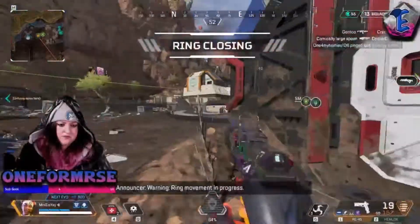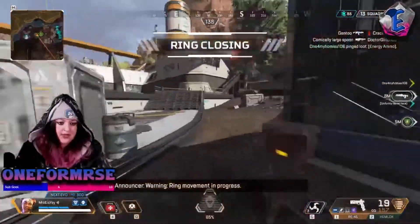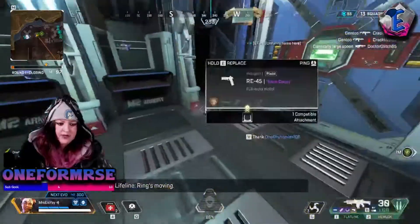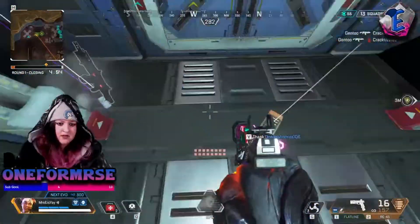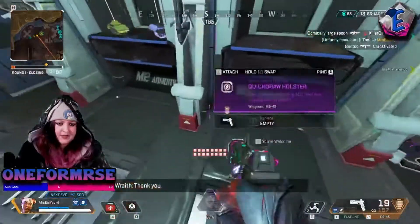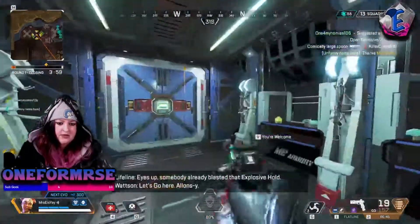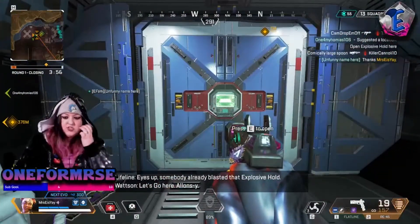That is the lore reason behind having the explosive holds all over Kings Canyon. I thought it was a really fun way to introduce them instead of sticking with the bunkers, which have all caved in. So if you didn't know, you can't find bunkers because they don't exist anymore — they caved in. We're going to blame it on Fuse, even though it's not really Fuse's fault.